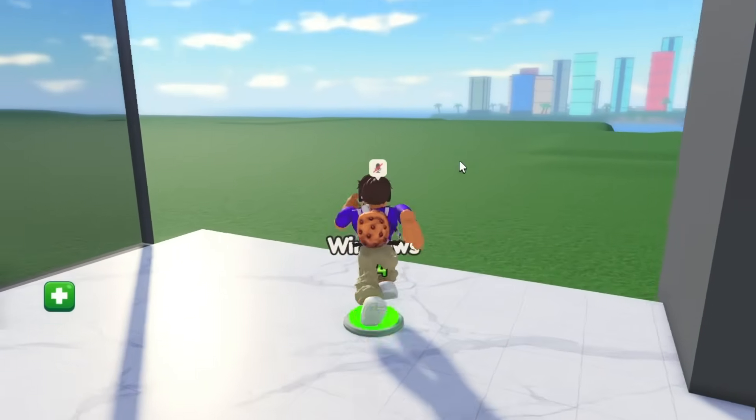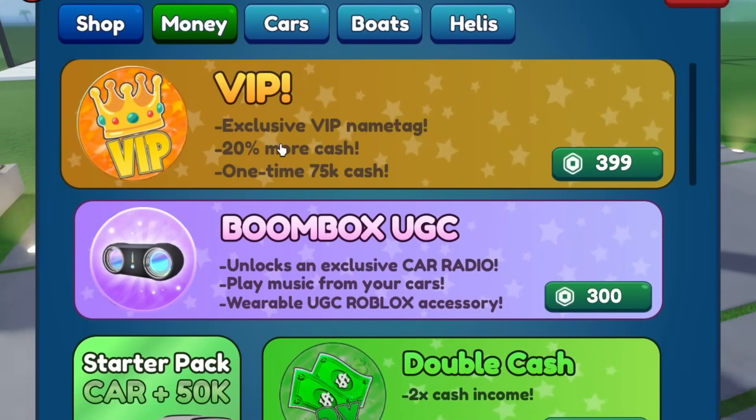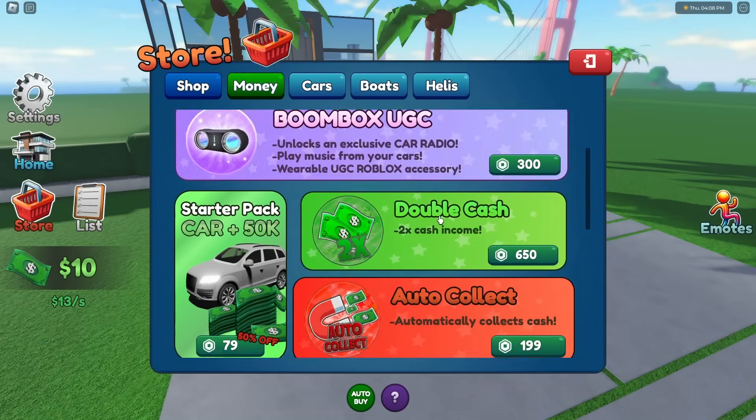All right, this is going to be a massive mansion. What can we buy here to make this easier? VIP looks pretty good — one times 75K cash. 75K costs 600 Robux in money. They charge a lot for cash.